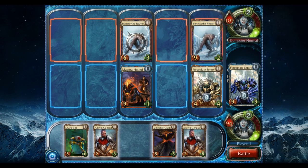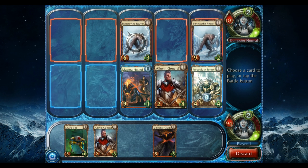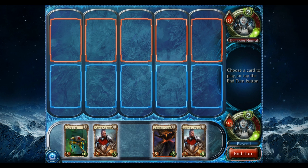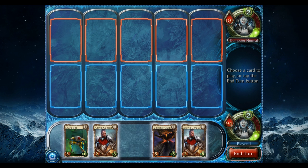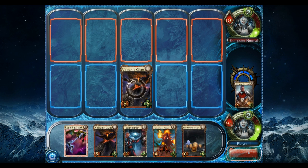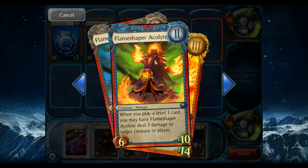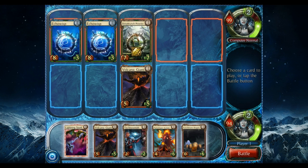I like getting these guys leveled up — they do a lot for us. Everything should wipe itself out and we'll want something on the field. This creature becomes a 9/11. Let's drop the 5/5. Flame Shaper Acolyte is a new card — whenever you play a level one spell, you may have it deal three damage to another creature. He's going to die but we're okay with that.